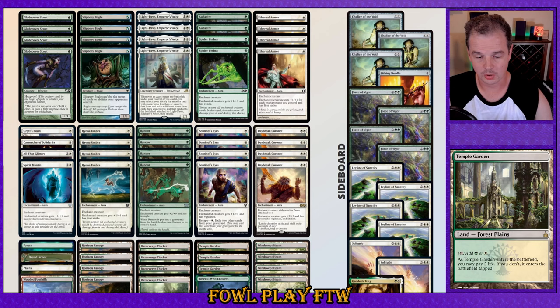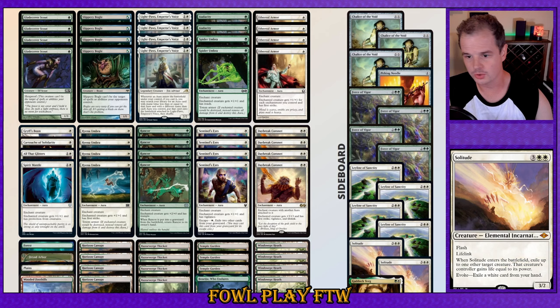We're going to be taking an unchanged list into this next modern league. The main changes between this league and the one before was the inclusion of Solitude, which is going to be coming in against Living End, Death's Shadow, the Fiend Artisan domain decks, and decks like that.